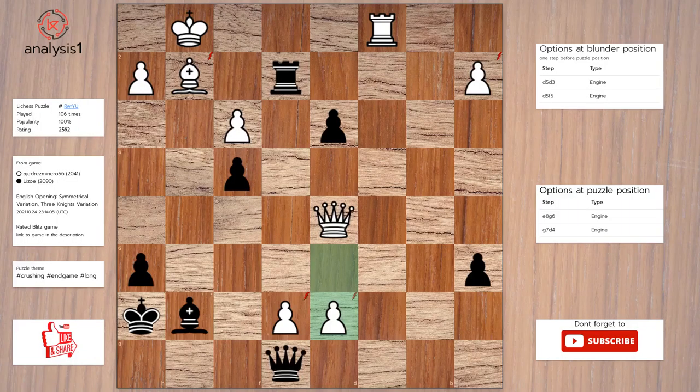Another one. Threats in this position are: queen takes pawn, queen takes pawn, rook takes pawn, rook takes bishop check, rook takes pawn. Let us look at checks: bishop to d4 check, rook takes bishop check, rook to e1 check. The puzzle is solved using queen to g6.